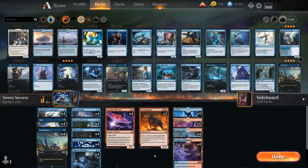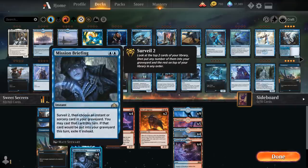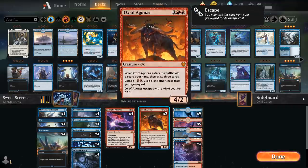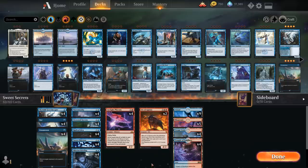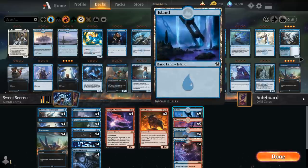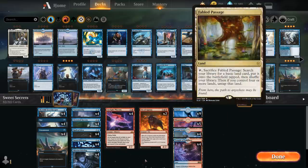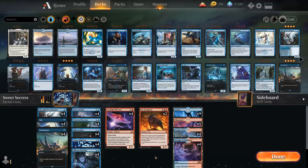Taking a look at our mana base, we need a ton of blue mana, especially to cast Mission Briefing into Unsummon or Opt, but we also need double red to escape Ox of Agonas. That makes building the mana base pretty tough, especially since we want a low land count given all our cantrips. We settle on nine Islands, five Mountains, four Steam Vents, and four Temple of Epiphany. We skip Fabled Passage since we're usually only going to have three lands in play, making it come in tapped.